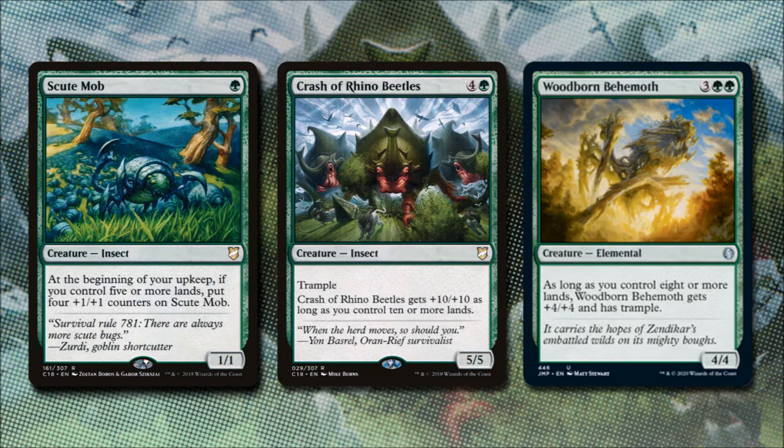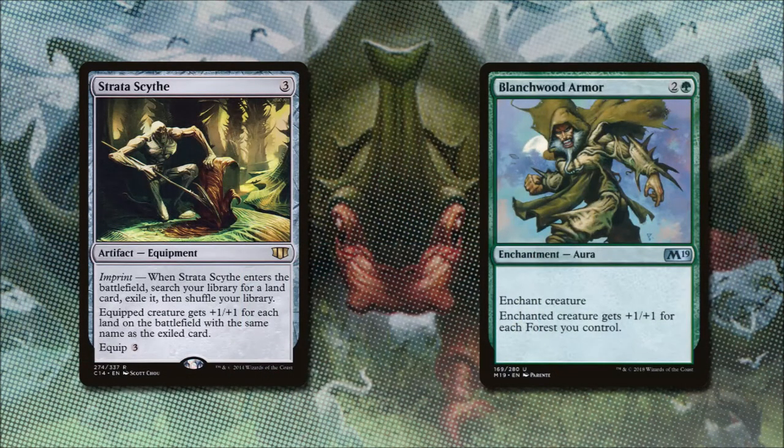Woodborn Behemoth has a similar effect — it's a 4/4 elemental for 3 and 2 green that, once we control eight or more lands, gets +4/+4 and trample making it an 8/8. Stratascythe for 3 colorless comes into play as an equipment — we search our library for a land card and exile it under Stratascythe, and the equipped creature gets +1/+1 for each land on the battlefield with the same name as the exiled card. Blanchwood Armor for 2 and a green gives the enchanted creature +1/+1 for each forest we control.